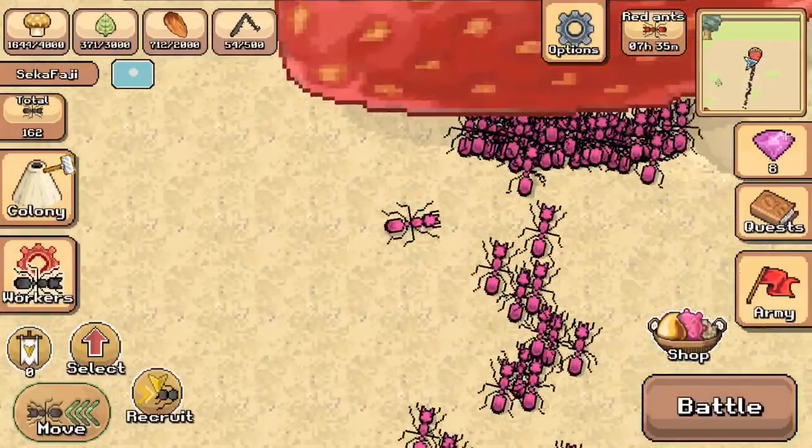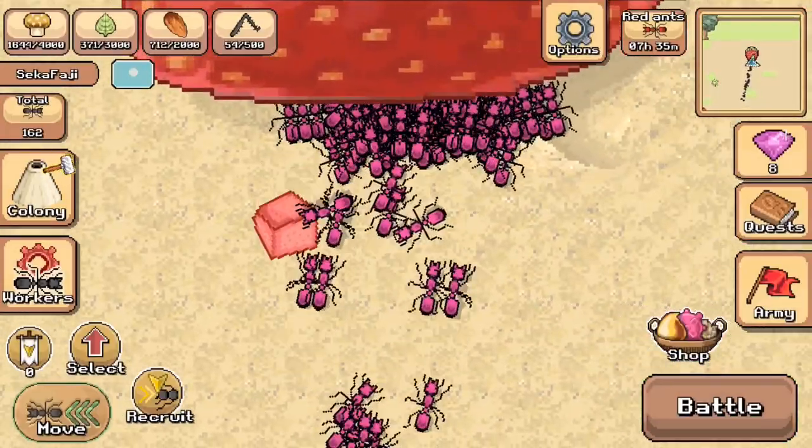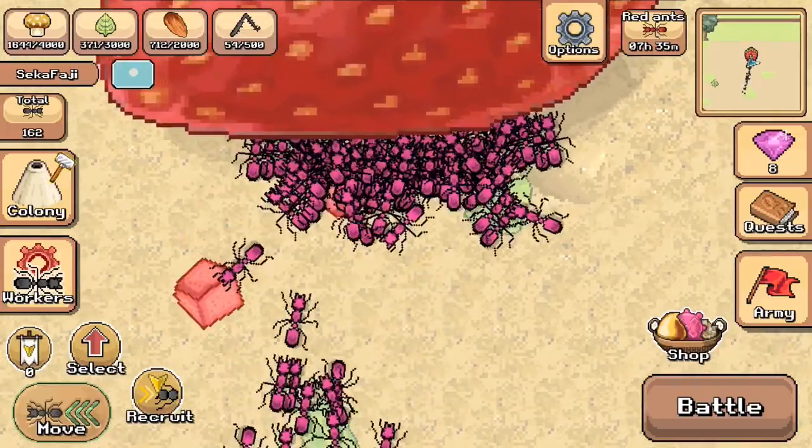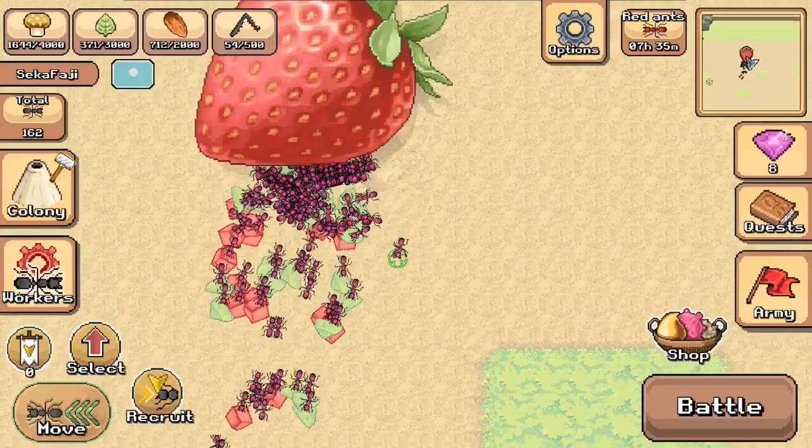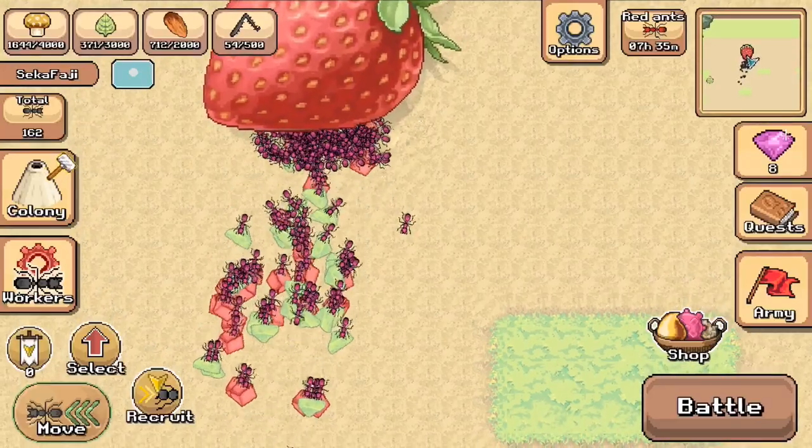And here, as my worker ant colony arrives and decimates this strawberry, you can see them leaving with pieces of strawberry cubes and leaf.